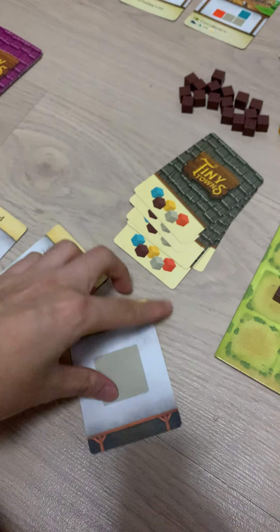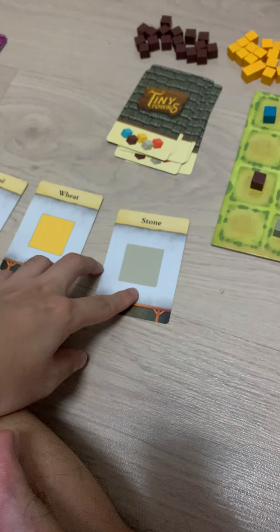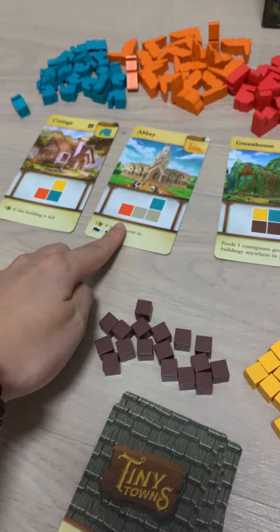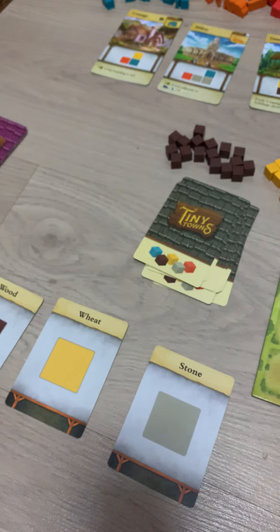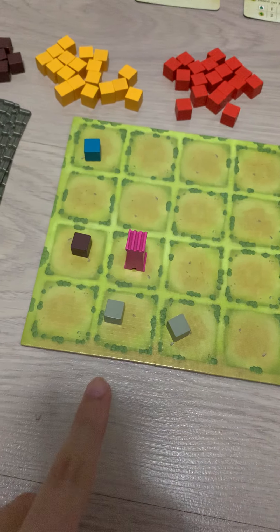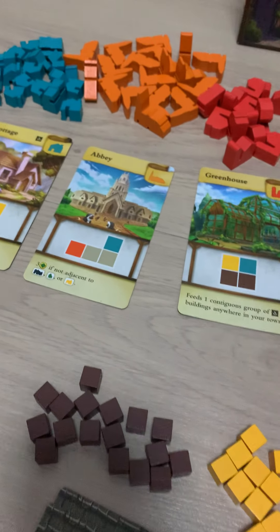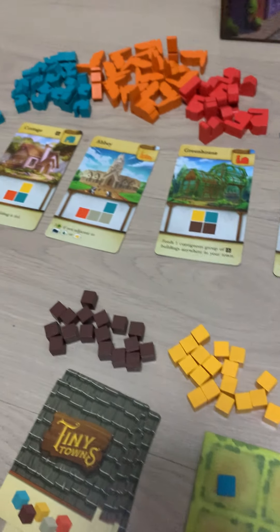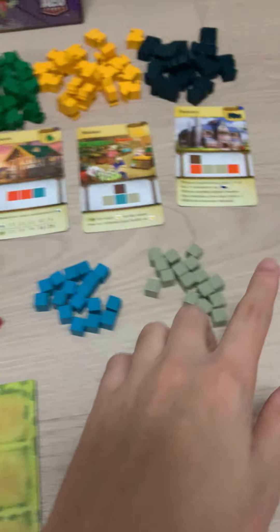Next we have the stone — too many stone. And these stones are probably quite useful for the abbey. I will likely... Oh, the abbey cannot be put beside the tavern. It cannot be put beside the factory.